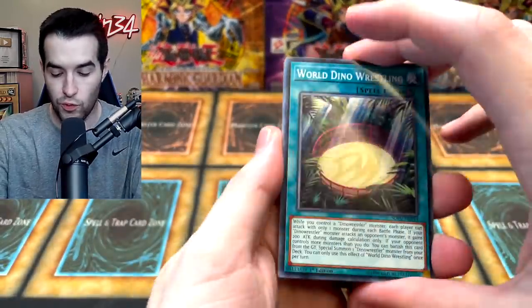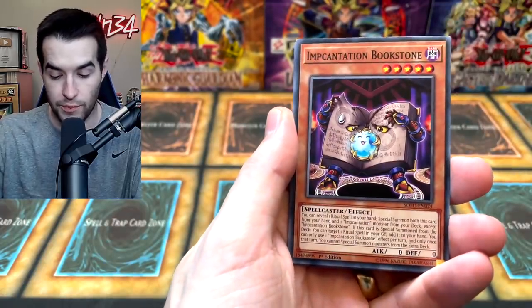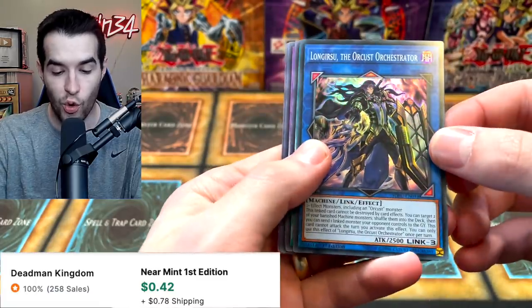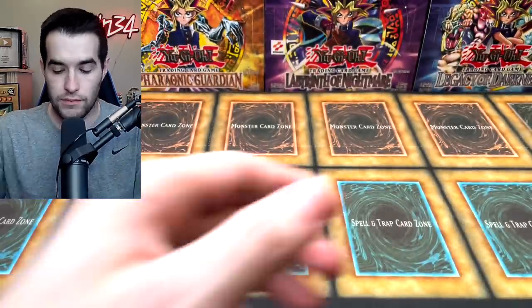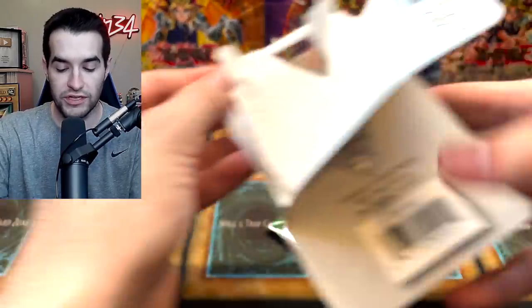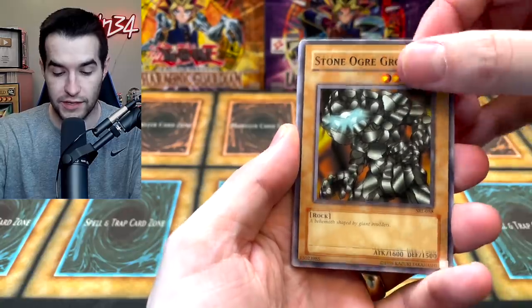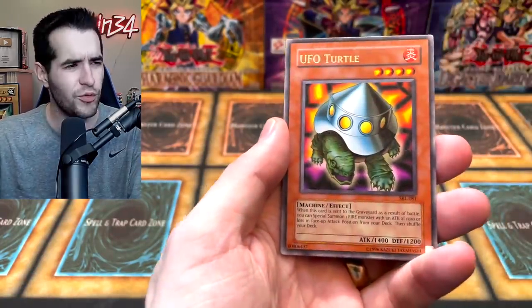Let's pull something cool from Soul Fusion — like a secret rare. We haven't pulled a Pancreatops yet as a common, so let's see if we can get one. We got a World Chalice, Book of Moon, Stone Clock, Spartoi, and Long Gears to the Orcus Orchestrator — quite a mouthful. We still have quite a few packs left — not a long opening but definitely not short. We're two for three out of these legacy packs. We got Grotto, Snake Fang, Mystic Plasma Zone, and Horn of Light.